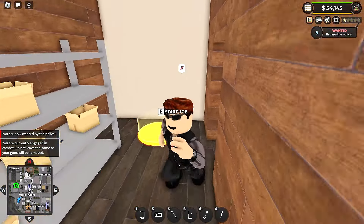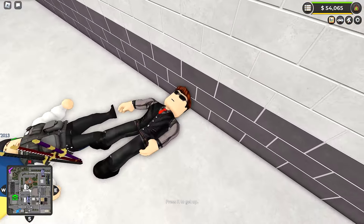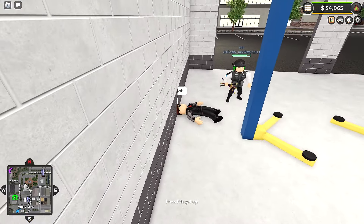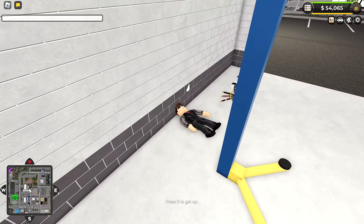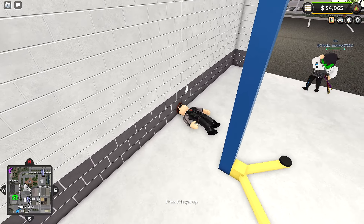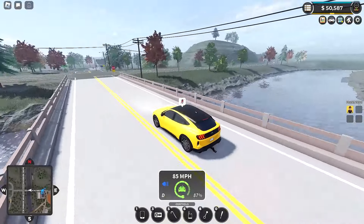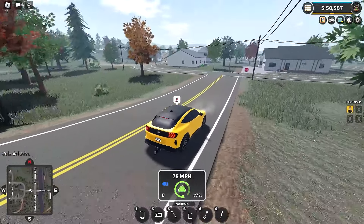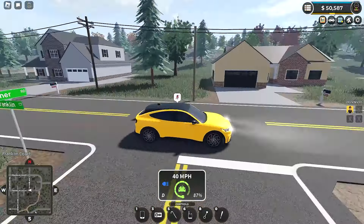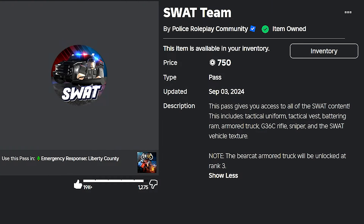For just five Robux more than the EV pass — which only comes with six cars — you're getting 11 with the Classic Car Pack. They're pretty cool and some pretty neat ones. That is the Classic Car Pack at 180 Robux. Moving on to our next pass: the SWAT Game Pass.